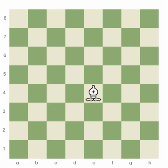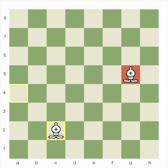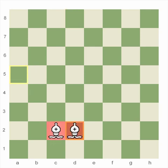Let's move this bishop around and try to get him onto a dark square. Well, that was totally impossible. Luckily, his buddy is here to cover the squares he can't. Bishops work well together because each covers the squares the other one can't.